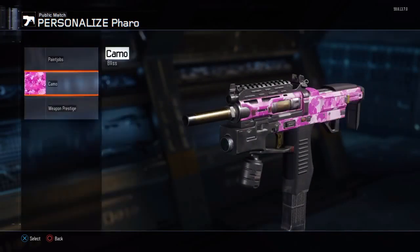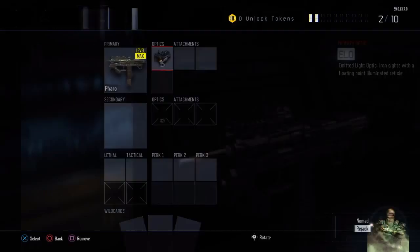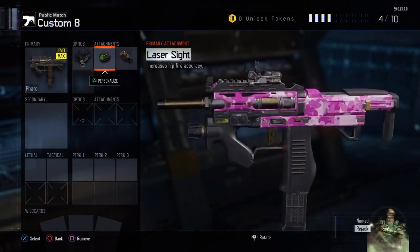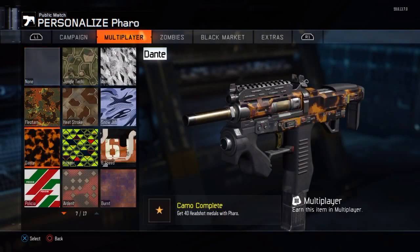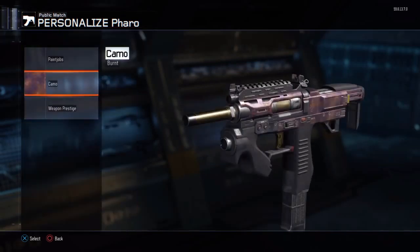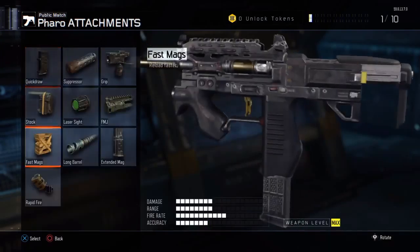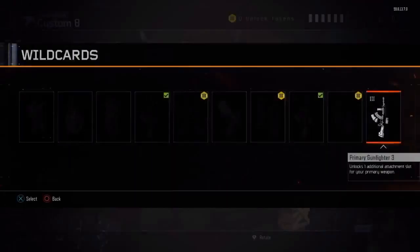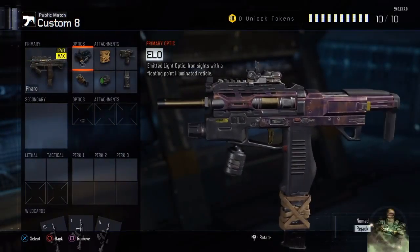I'm going to show you the class setup. I'll leave the perks for the end of the video. I use the ELO sight, grip, and rapid fire. If you don't want the grip, I use laser sight instead — I mainly use laser sight but sometimes grip too. For the bloodthirsties, I'm going to skip the revenges because those are easily earned in game over time. Bloodthirsty is basically 50 kills without dying. The best attachments I use for this gun are fast mags, no FMJ, grip, rapid fire, extended mags, and laser sight.